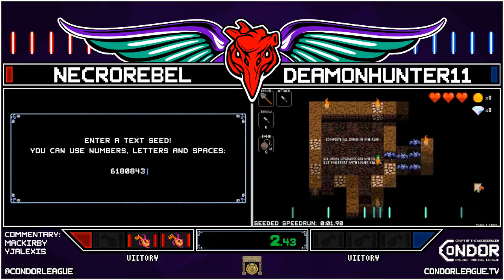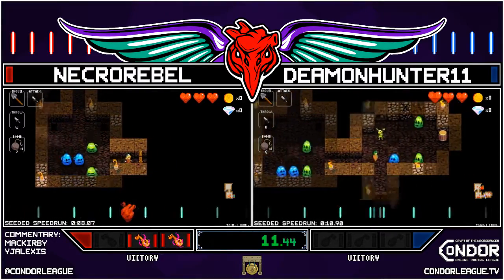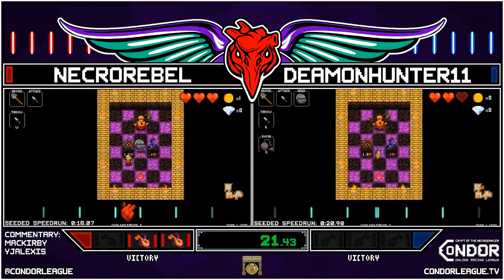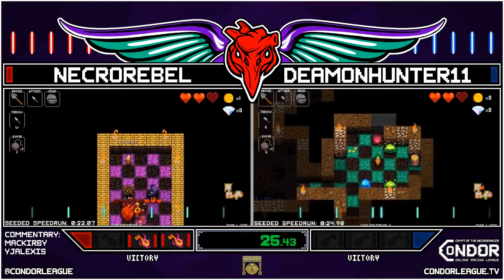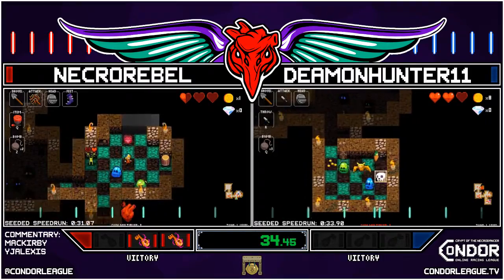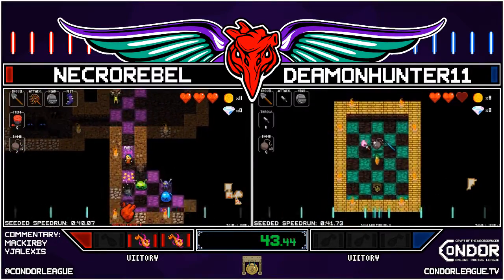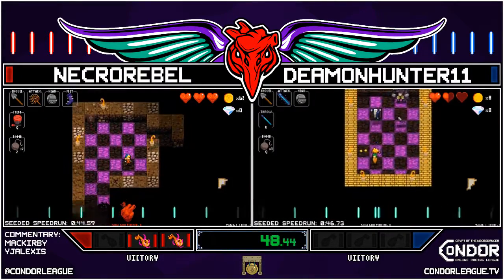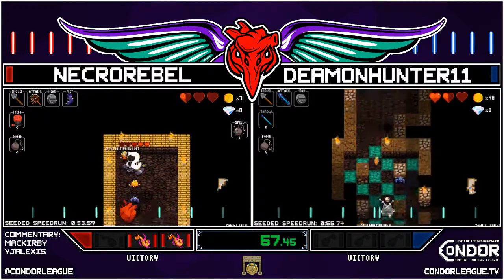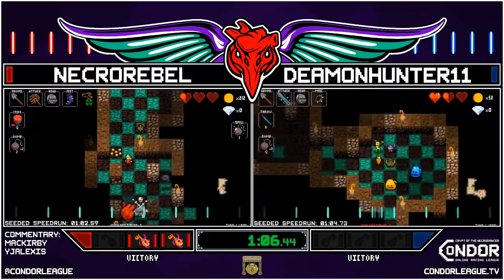We're off and running for Race 3 — Demon Hunter again a couple of seconds ahead. Nasty bat room — Necro going nowhere near it. Neither racer gonna try to get that barrel over. Oh, that is such a super nice find! Necro Rebel doing — oh, there was food in that barrel, that's so good! Demon Hunter is at such a disadvantage, but there's an Obsidian Spear so maybe not quite as much. Necro Rebel gonna take the bomb spell instead of the spear — he's got those Boots of Pain. The divergence already! Necro Rebel with the early luck this time.